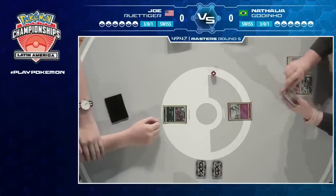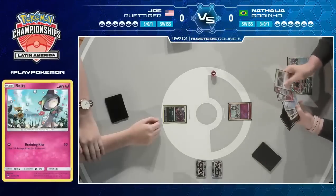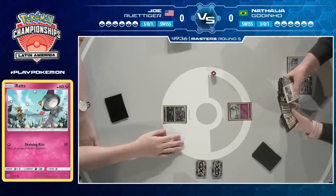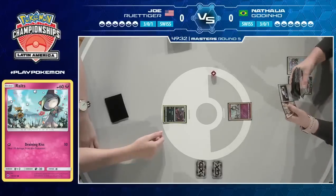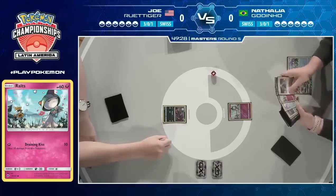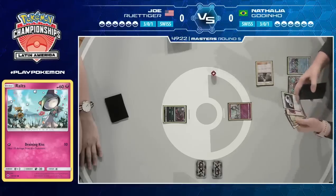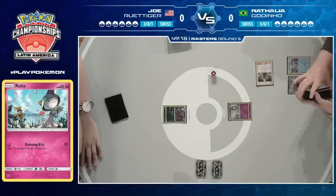It'll be interesting to see how this matchup plays out because Natalya can just put a bunch of energy and play out of nowhere. One thing about her list compared to Robin's — she's not playing that 1-0-1 line of Solgaleo, so she can't go as infinite as Robin could against controlling decks. But she still has the Twilight GX attack available for Gardevoir, so making the most out of energy is going to be crucial.